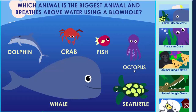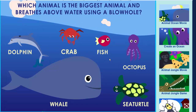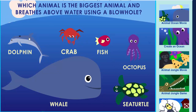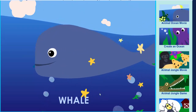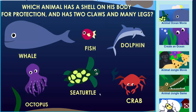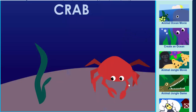Which animal is the biggest animal and breathes above water using a blowhole? Whale. Which animal has a shell on his body for protection and has two claws and many legs? Crab. Great.